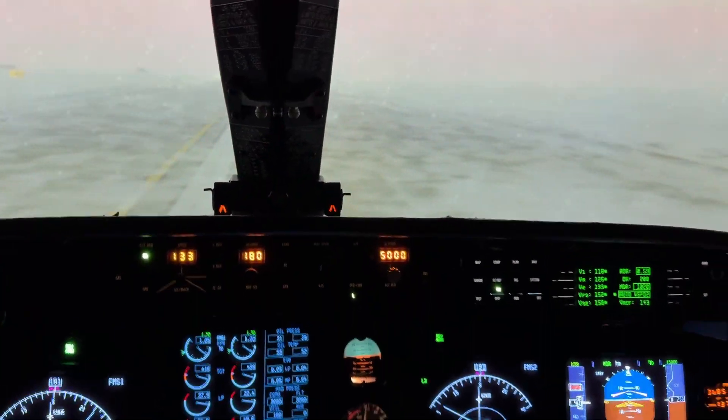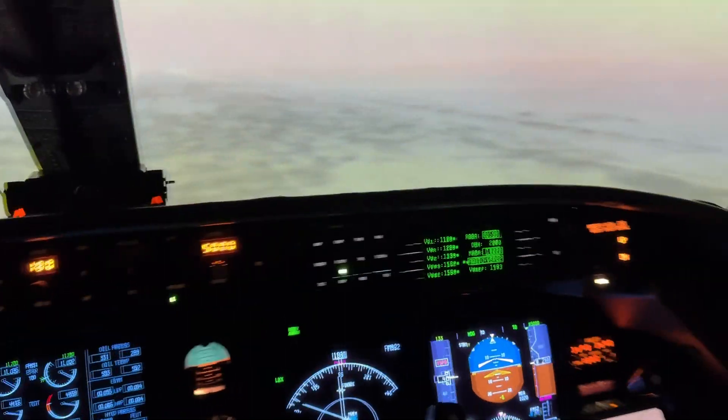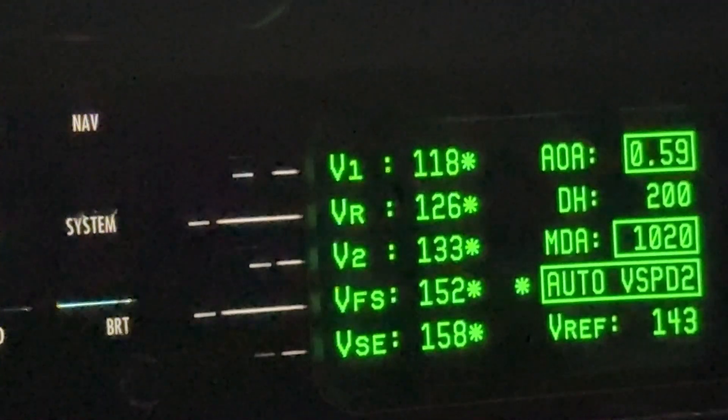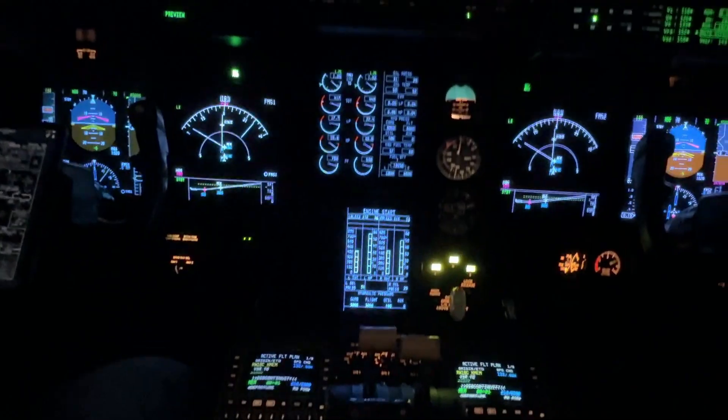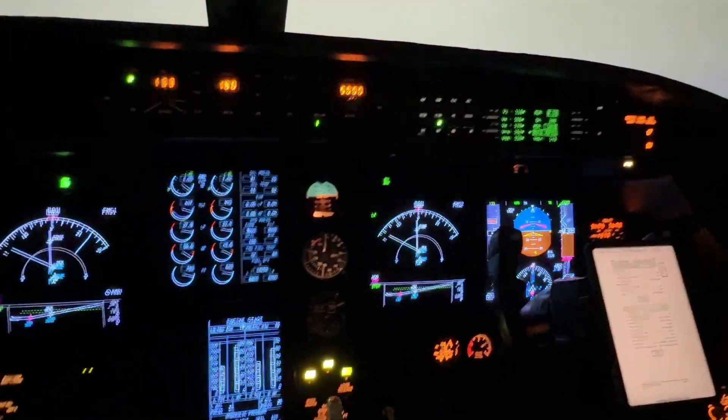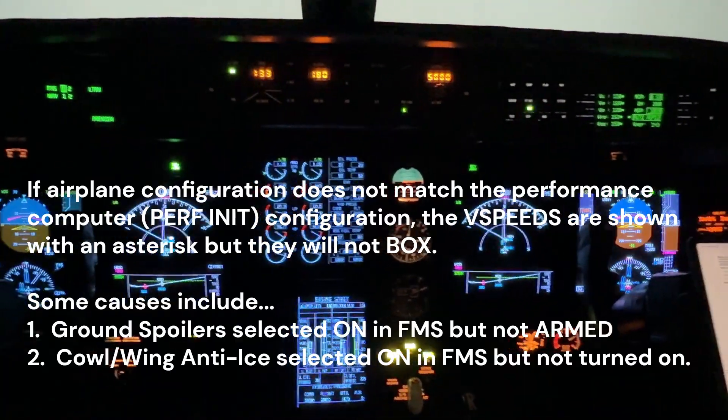It's a cold day and we're looking for our speeds to box. We'll take a look — they're not boxed, but everything else seems to be set correctly. We have the ground spoilers armed. Everything is good, but it's not boxing. So it's got to be something inside the FMS, and that's the first thing we're going to look at.